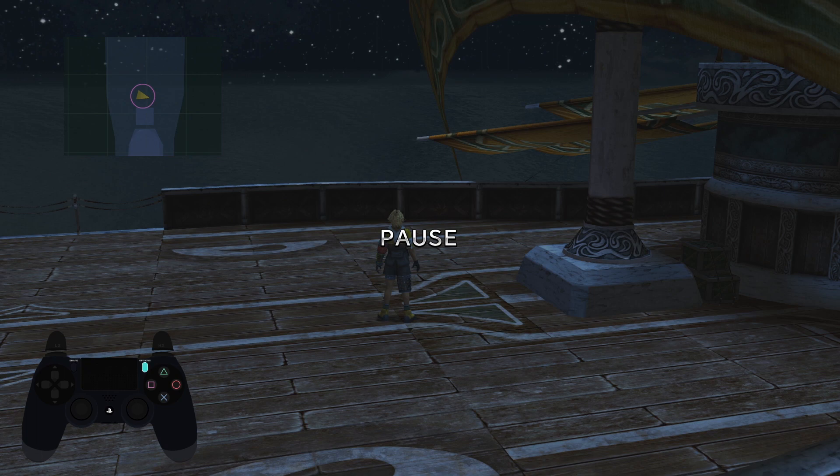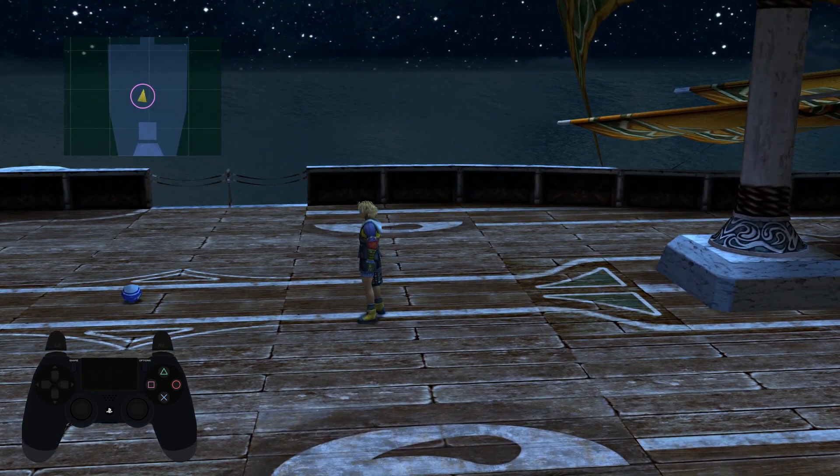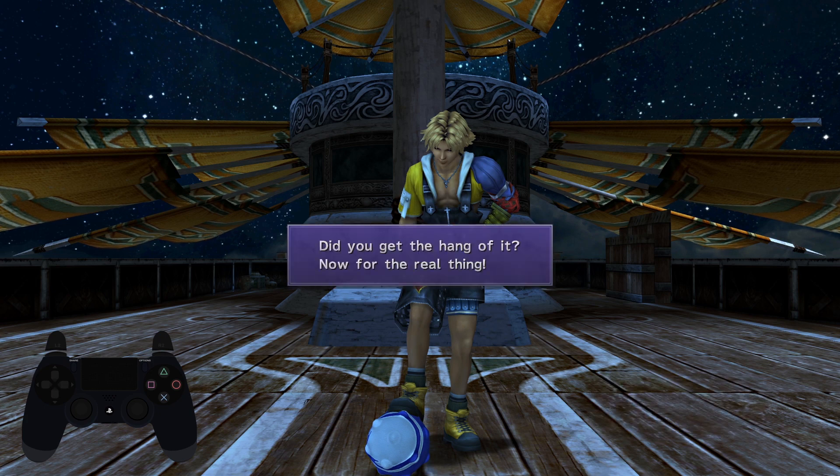Let's get into it. To initiate it, you just need to go near the Blitzball and let the scene play. I recommend looking at the center of your screen and using your peripheral vision to react to where the prompts appear. It's easier that way rather than looking everywhere on your screen. It should work as long as you are not very close to your monitor or television.